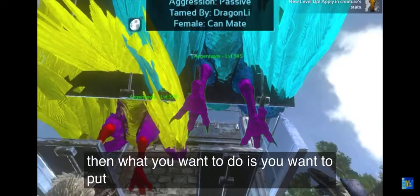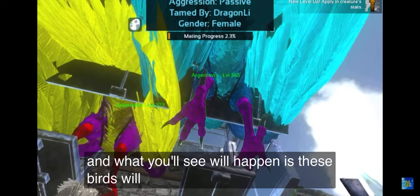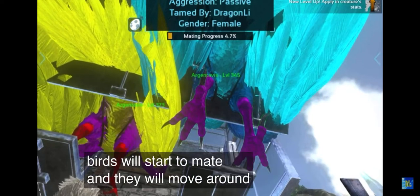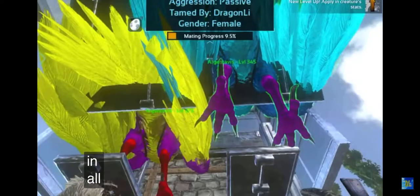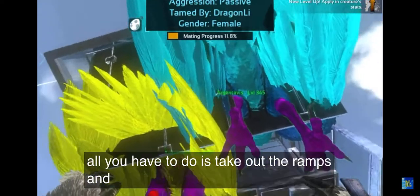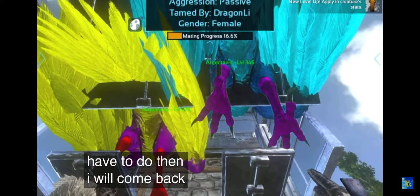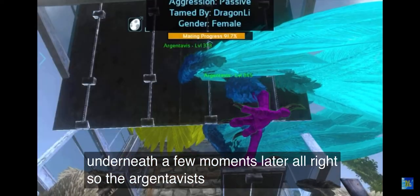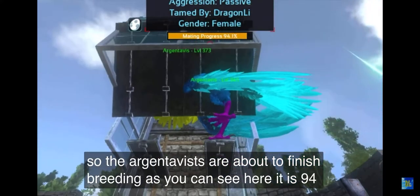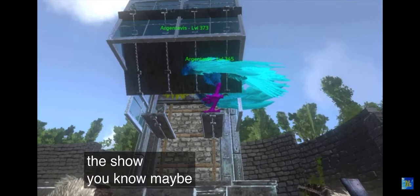Then put both of these Argentavises on wandering. What you'll see happen is these birds will start to mate. They will move around when they mate, and some of the Argentavises will glitch out onto the roof and you will have to put them back in. All you have to do is take out the ramps and they will be able to fly out easily. The Argentavises are about to finish breeding — it is 94% done. We'll just sit back and relax, watch the show.